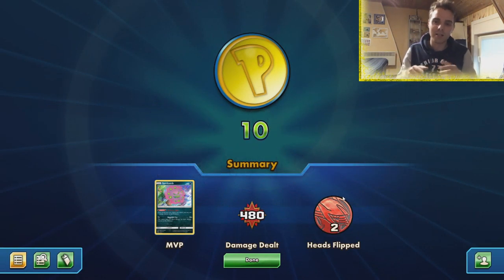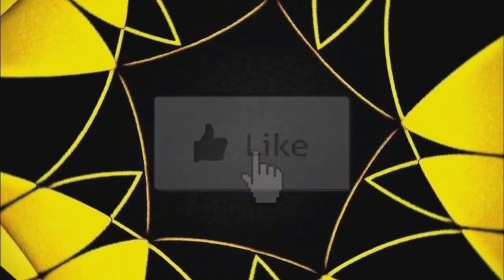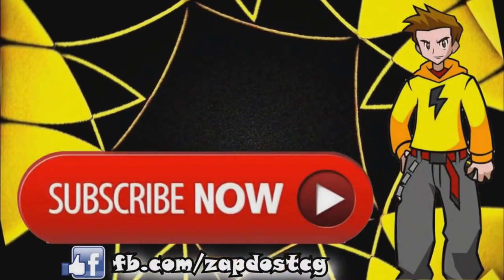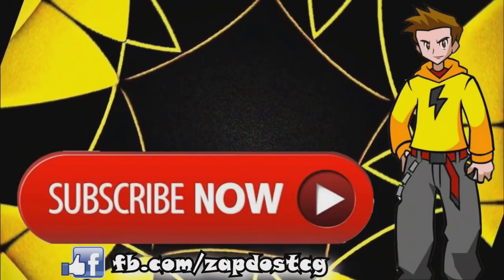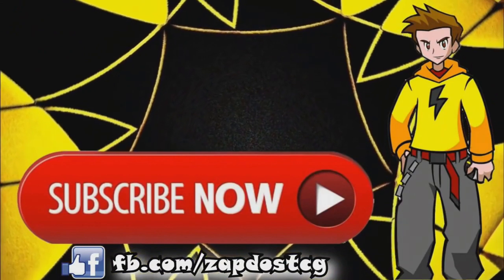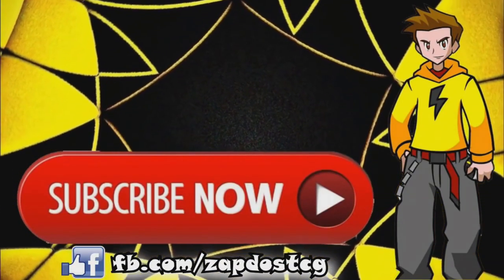ADP with Spiritomb — even though I misplayed and clicked done, we still managed to overcome the control variant with Subzero Slasher. Let me know what you think about this list in the comment section below. Do you like this list? If you enjoy it, be sure to hit the like button, subscribe for more content, and I'll see you guys in the next video. Peace out.